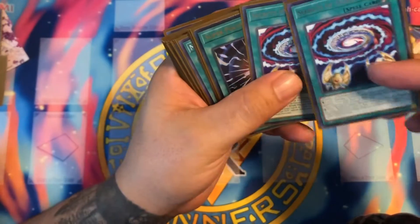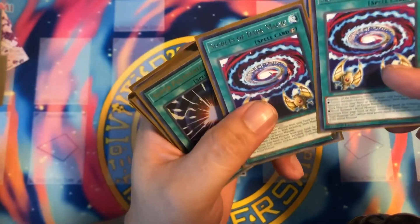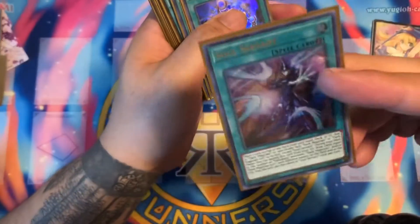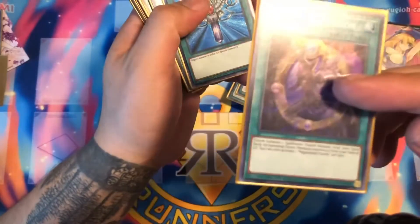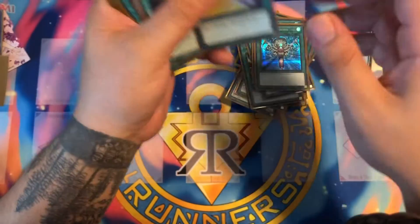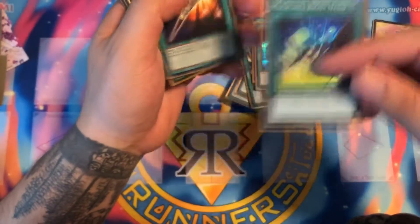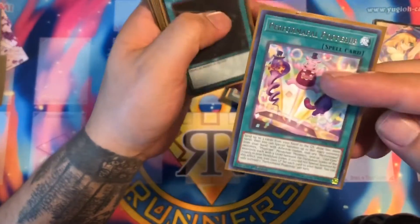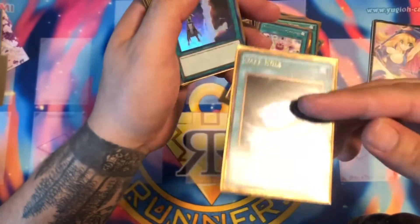We run two Secrets of the Dark Magic — two copies — to fuse cards quickly. Two Super Polymerizations, one Soul Servant, one Magicalized Fusion — that card has saved me countless times. One Monster Reborn, one Magician's Right Hand, one Wonder Wand, and one Performapal Popperup for more draw power. Also Dark Hole gold edition and Double Summon.